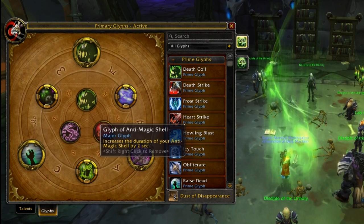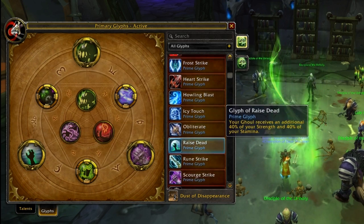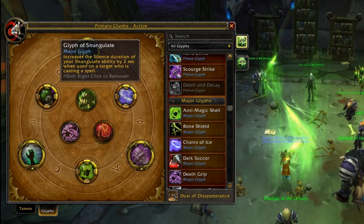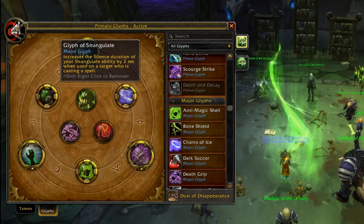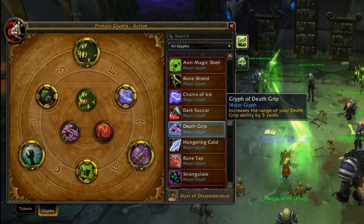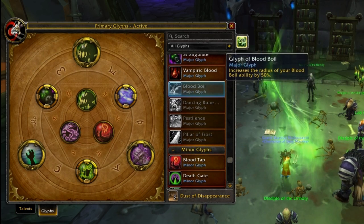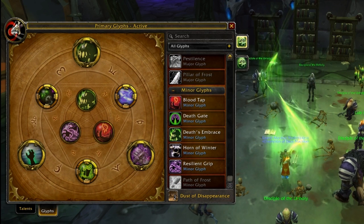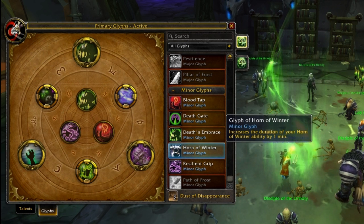Strangulate and AMS are ones you're probably always going to keep, unless you're not trying to land it on cast and only need a blanket strangulate for whatever comp you're running — then you can possibly spec out of this. Or if your strangulate's always on DR, maybe PHD. Not sure if that's even worth it. Your extra glyph goes to either Death Grip range or Chains of Ice — nothing else in here actually does anything. Definitely not Pestilence. Minors really don't matter, just get Resilient Grip and everything else doesn't matter at all.